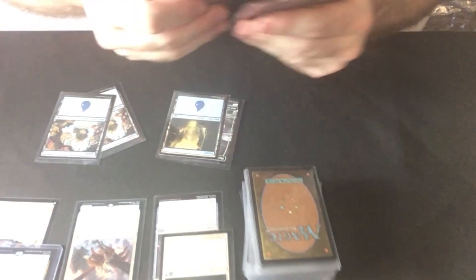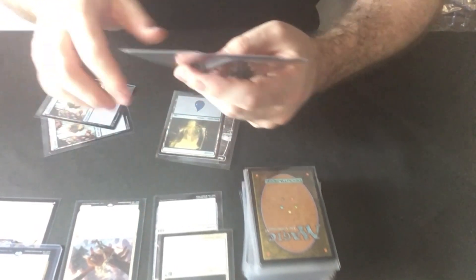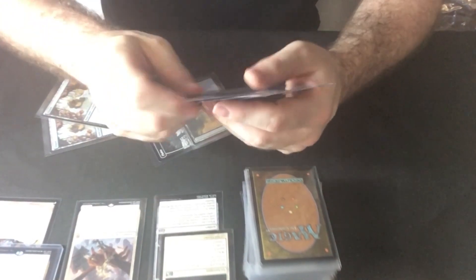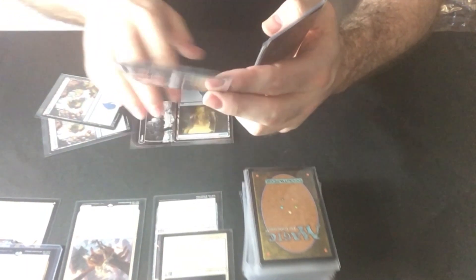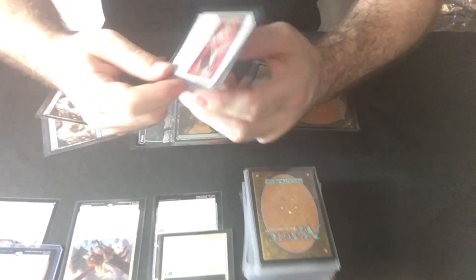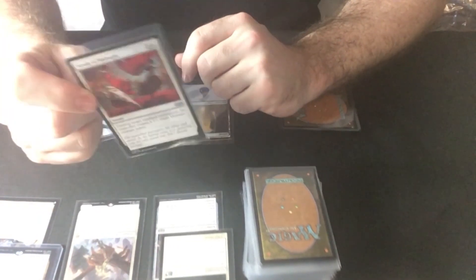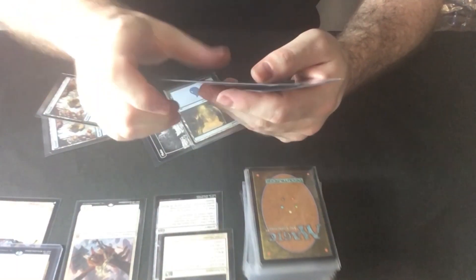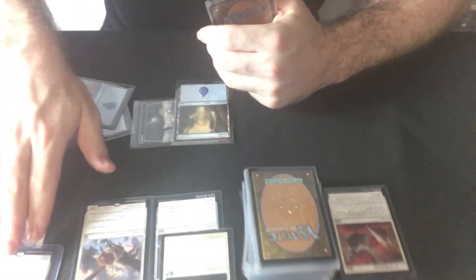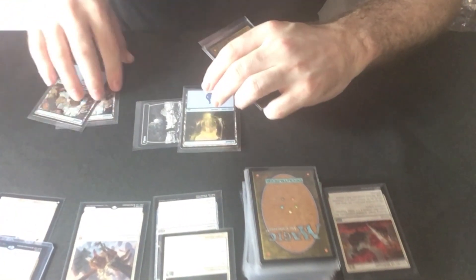Oblivion Ring. I'll go for three — make it cruel, heartless, and mean. By the looks of it, I should be able to attack with my commander and my archon too, so they could take three commander damage, or at least two as well. I pass.